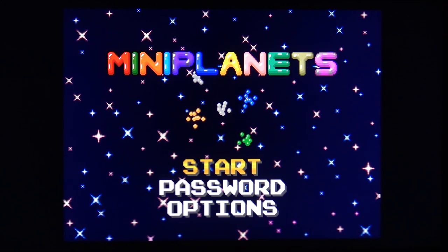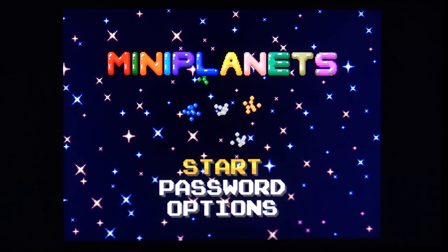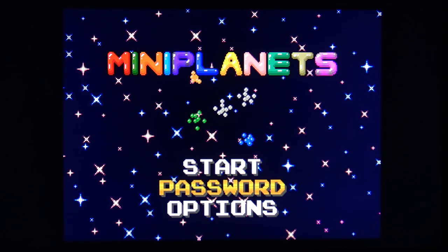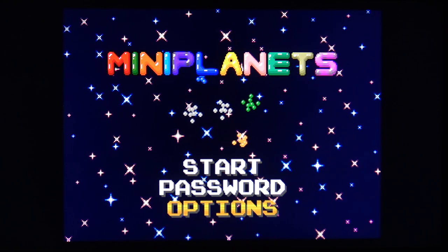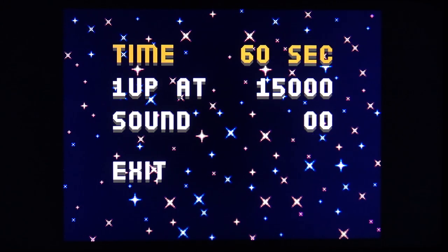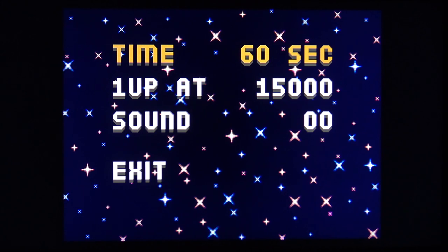Here's the Mini Planets title screen. When you turn on your Genesis or Mega Drive you'll see three options: start the game, enter a pre-saved password — saved the old-fashioned way with pen and paper — or access the options menu. In options you can change the amount of time per level, since each level is timed. By default you have 60 seconds to complete each level.